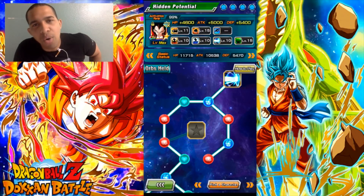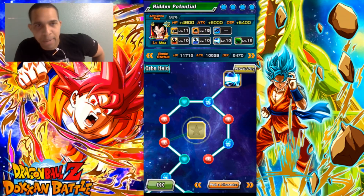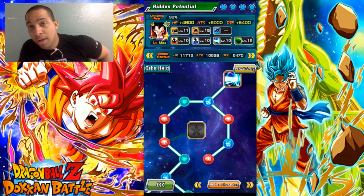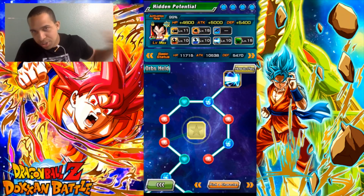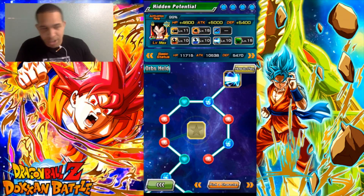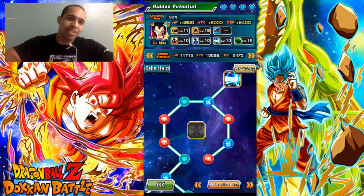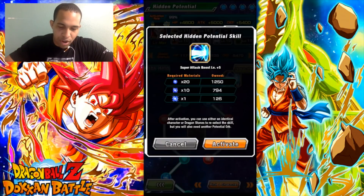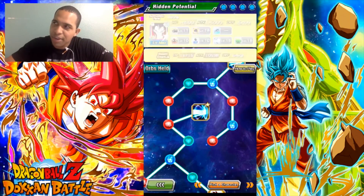We're back with some more Dragon Ball Z Dokkan Battle and we are here today to 100% my Super Saiyan 4 Vegeta. I needed a dupe for quite a while and got one on a Super Saiyan theme banner. I didn't have orbs, but with the Shenron wish I got enough orbs to make it happen. This is the last step and then I will have a 100% Super Saiyan 4 Vegeta.